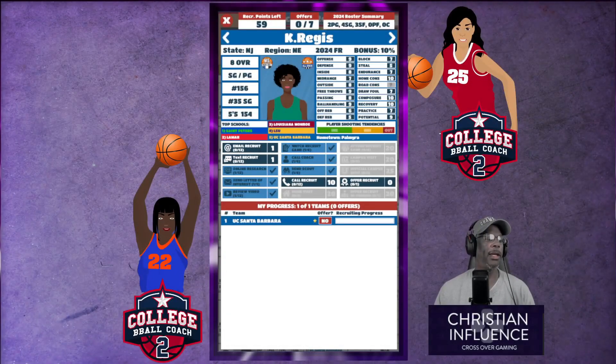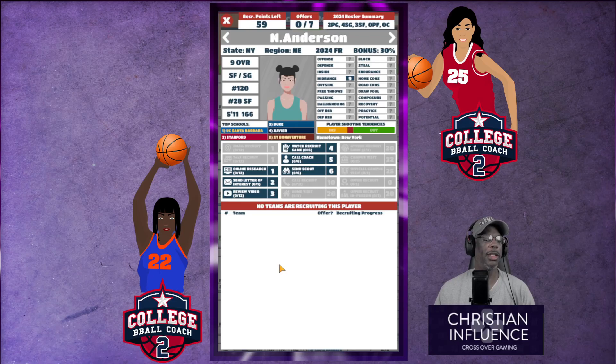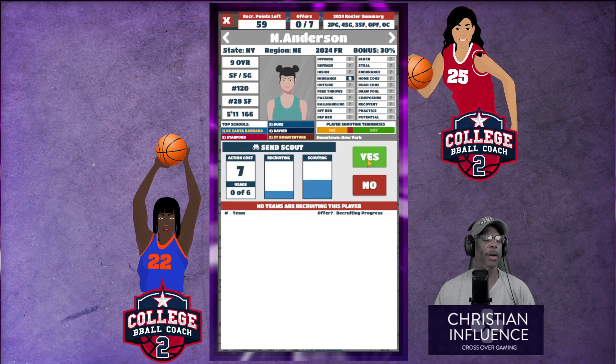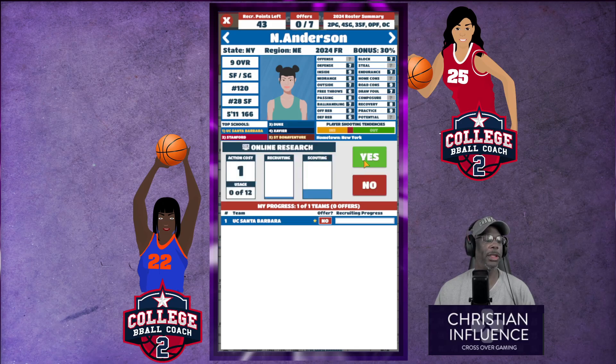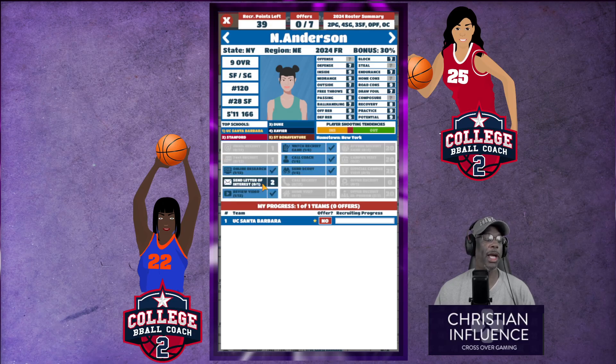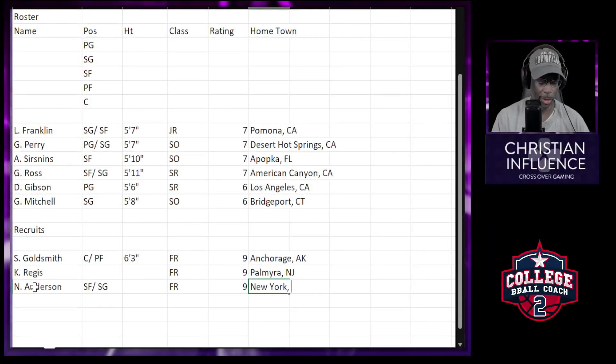Here's a small forward from Tennessee who has tendencies to shoot, so we're gonna send a scout out. Practice is nine — that's good. Watch the recruit video, everything's looking good so far. Let's call the coach and see what's really up with her. We don't know the potential yet so let's do some online research. Still don't know — review some more video. Potential nine — definitely. I'll add her to the spreadsheet — New York.